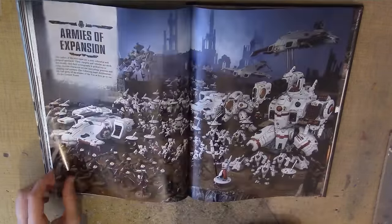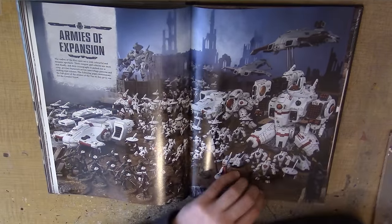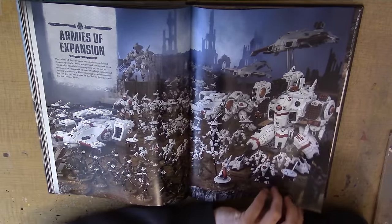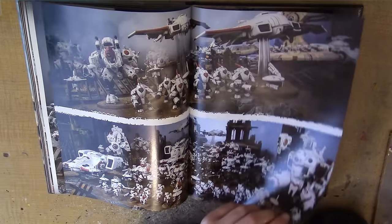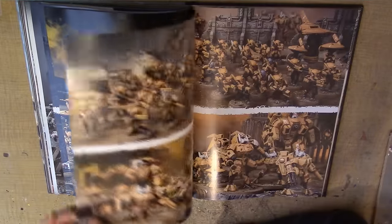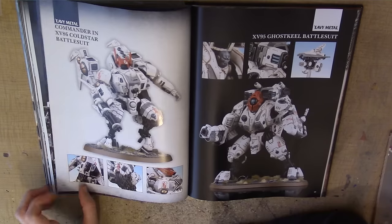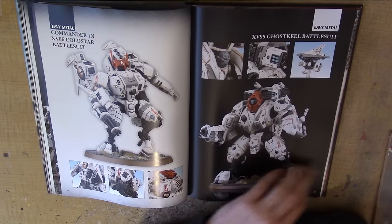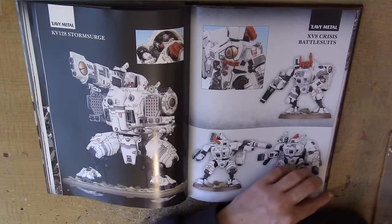There are a few more pages of miniatures — very high quality photos showing off the miniatures — and a little metal section as well. Again, just more high quality pictures of miniatures.